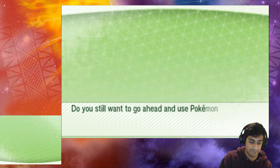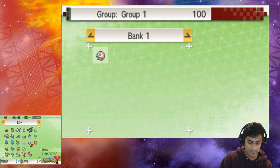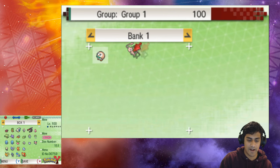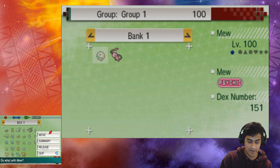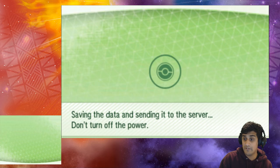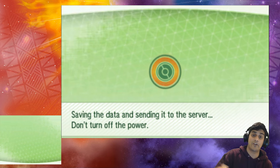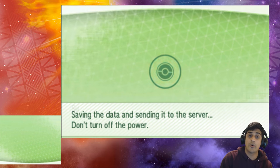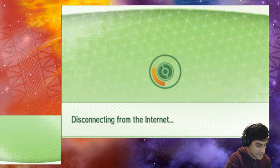I do want to go ahead and use Pokemon Bank. I got a Mew right over here, and I'm gonna move it up into Bank Box One, next to my Rowlet. I'm gonna save and get out of this. You can get your Mew from X/Y, Omega Ruby, Alpha Sapphire, or from the Virtual Console versions of Red or Blue as well to bring it over. We're disconnecting from the net.